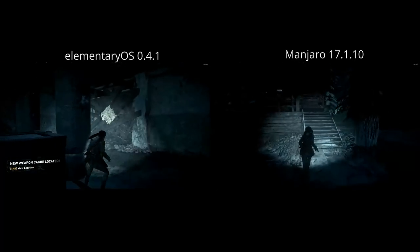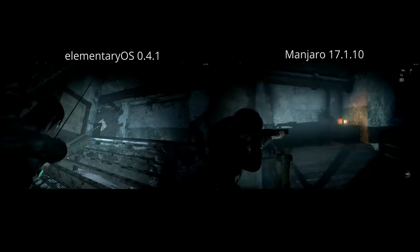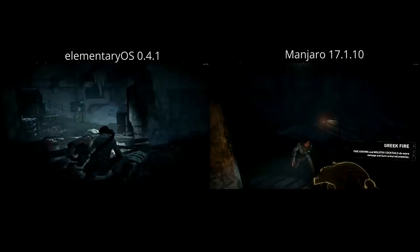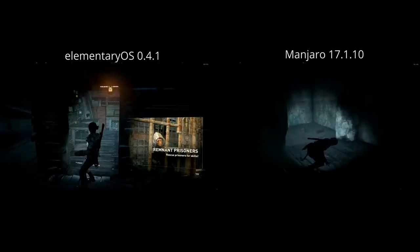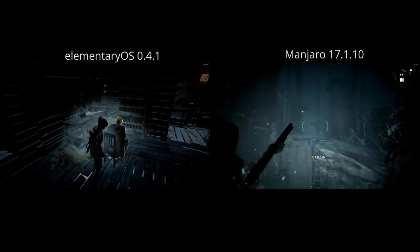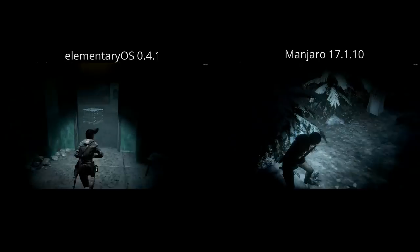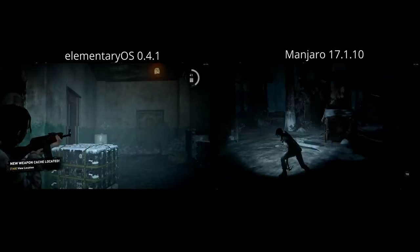Tomb Raider proved to be the most interesting of all the benchmarks. It uses Vulkan, and I would expect the most recent Nvidia driver to have the best performance, but that wasn't really true. Manjaro pulled a high of 42 and a low of 11 in the exact same area within seconds of each other. Elementary OS pulled a high of 57 but a low of 3. Both clips were really stuttery — not just the video but the input too. If you took out all of the stuttering I'd expect the lowest frame rate to be closer to maybe 20 to 25. Overall the average frame rate was actually higher on elementary OS than Manjaro.